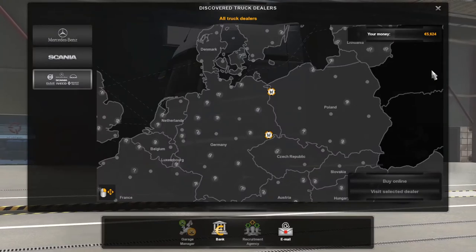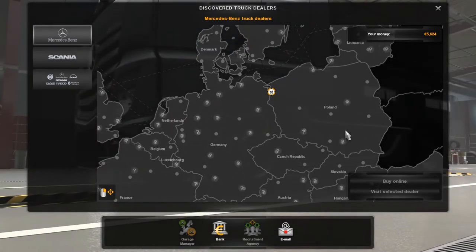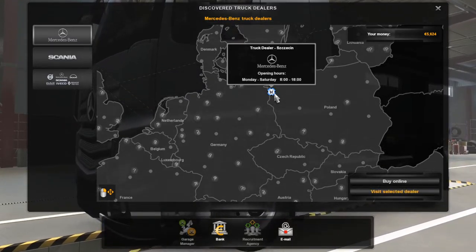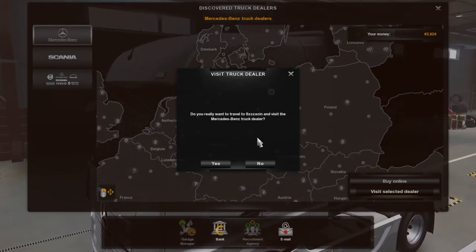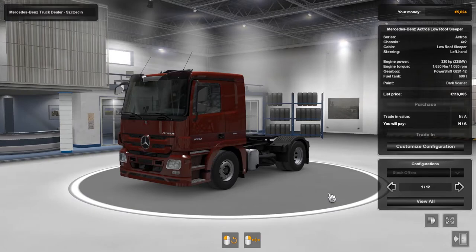To find out how much trucks cost, go to the direct truck dealers. We discovered the Scania dealership earlier — let's go to the Mercedes-Benz dealership. Mercedes trucks are a bit more expensive. Click, hit 'Visit Selected Dealer,' and by teleporting there we'll also discover the city in Poland. At the dealership we're looking at the Actros — it gives a rundown of the engine, gearbox, and fuel tank.